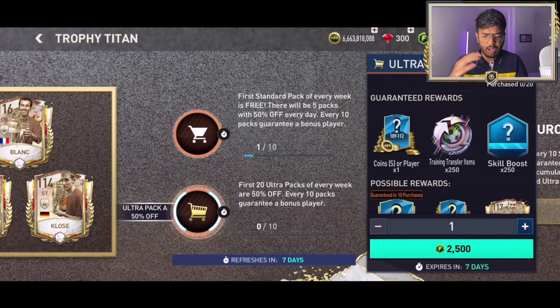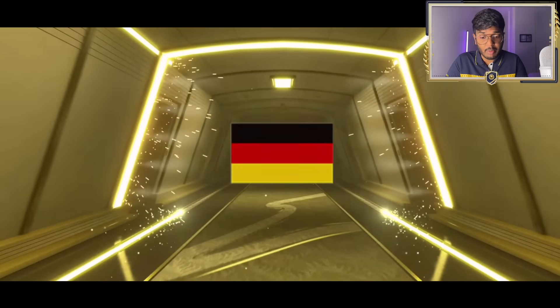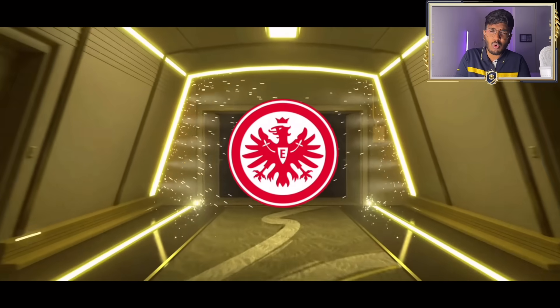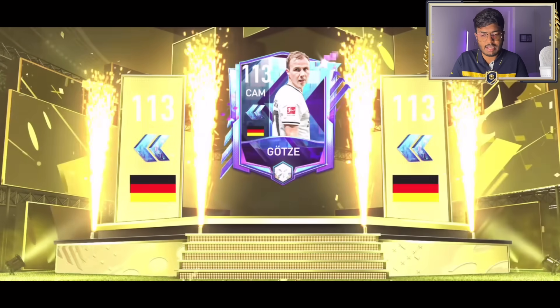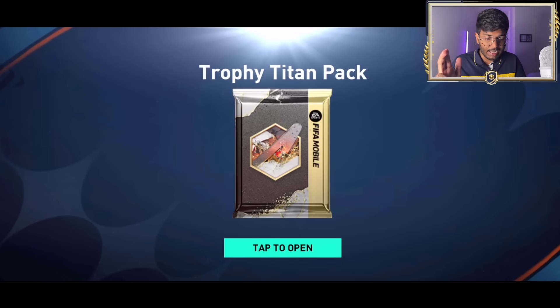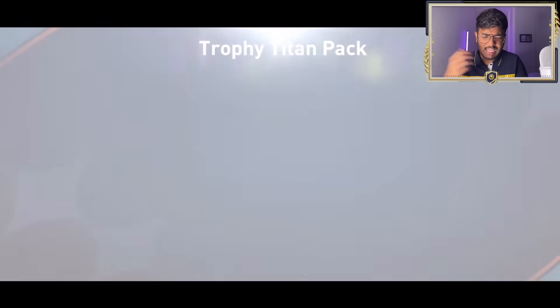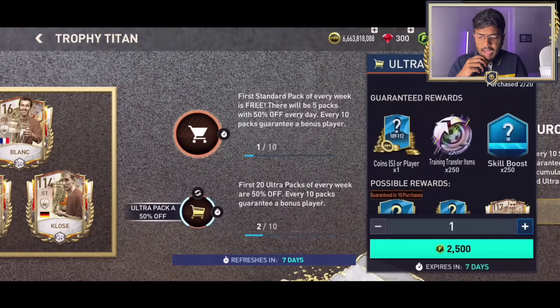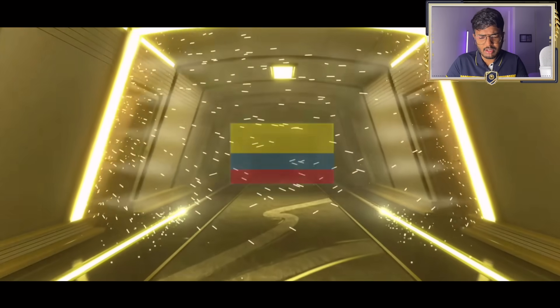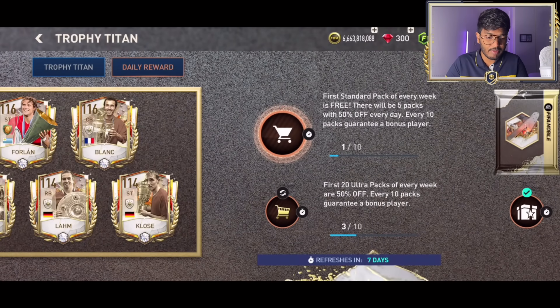Going one by one now. Germany, striker - no, that's CAM - Gotze! 113 rated Gotze, and we also got McAllister for 121 million - a good pull! Pack two - walkout, Savage again, just gonna skip it. Third pack - Colombia, Luis DS... Falcao again. Skipping the old event single-player packs. Pack four - walkout, Brazil. Oh, Bruno's got a one-rated card - didn't know that!